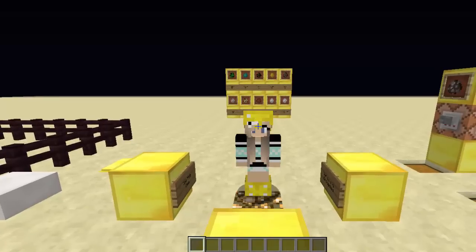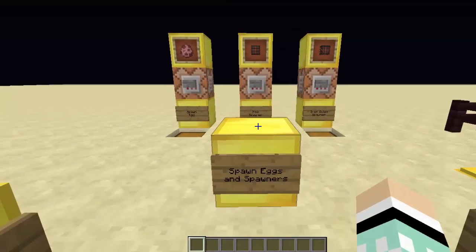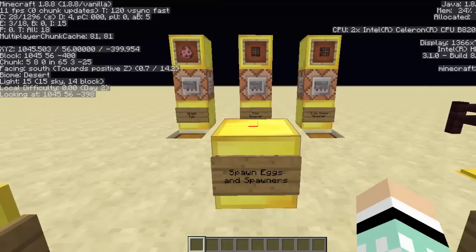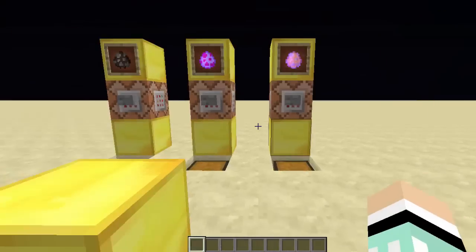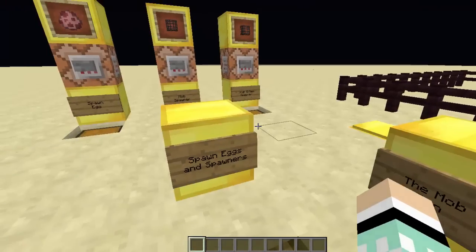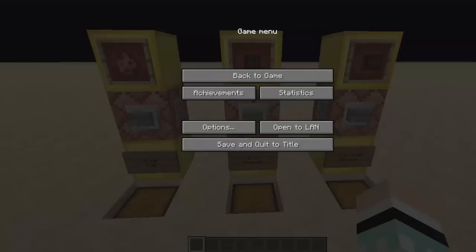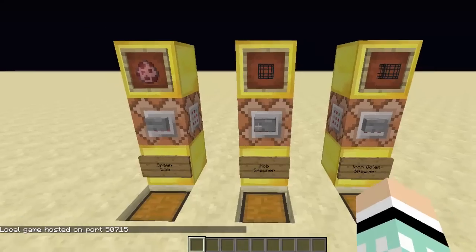Hey guys, I'm doing a tutorial on spawn eggs. In this video I'm going to teach you how to, in vanilla Minecraft — this is vanilla Minecraft as you can see — use commands and cheats to get spawn eggs, all of the different spawn eggs including spawn eggs like iron golems. If you're in survival mode and you need to get cheats on, just go to open to LAN, allow cheats on, start LAN world.